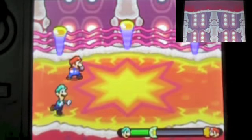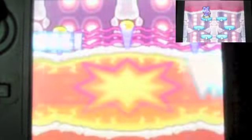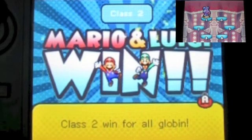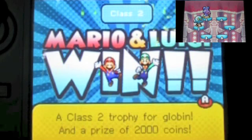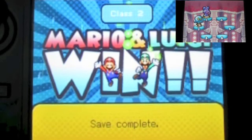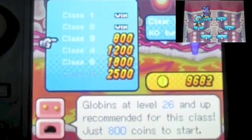Oh my god, we beat it! Awesome! Yes, we beat this! Awesome! So we got Akashitophie, and the price is 200 coins, which is really awesome. Okay, cost 3 is going to be low 26, around that — we're gonna try that later. So I'm gonna end this part over here.